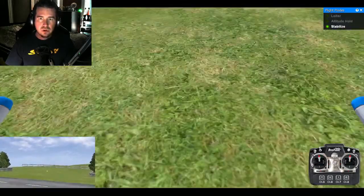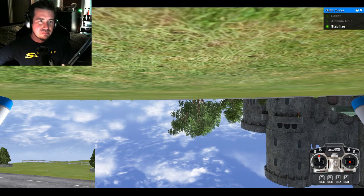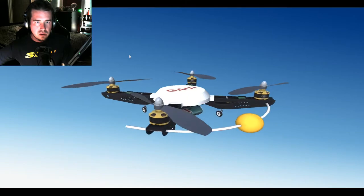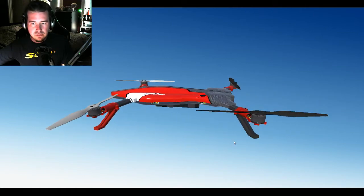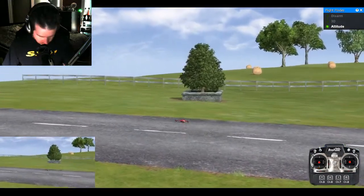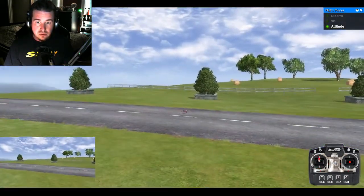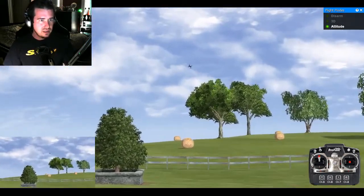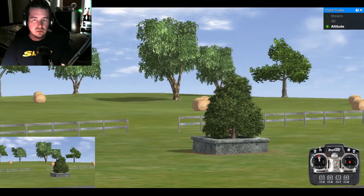We won't even land this one — we'll just crash it, because you can do that in the game too and it's fun. Then we'll select another aircraft and go to one of the more stunt-oriented lower-end ones — one that doesn't have GPS. I started at full throttle — you can't do that. Centered is no throttle, full up is full throttle, full down destroys it pretty quickly. There it goes — rest in pieces.